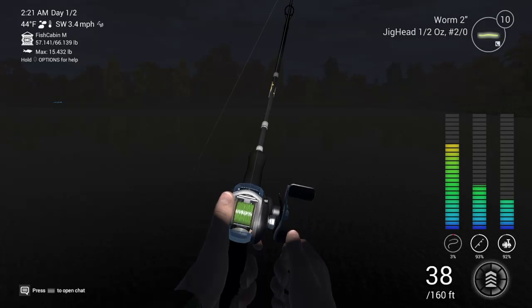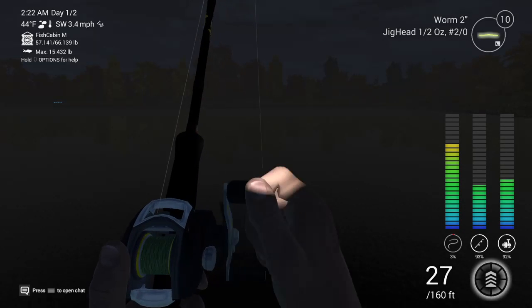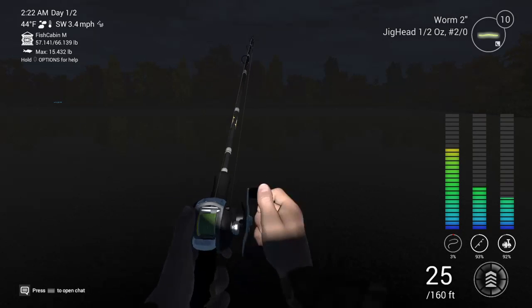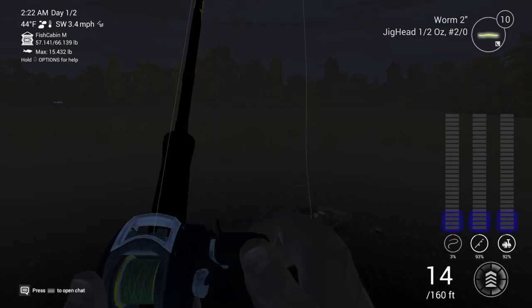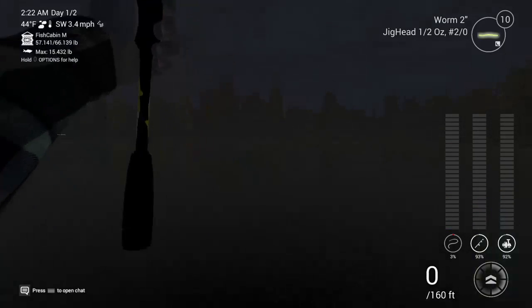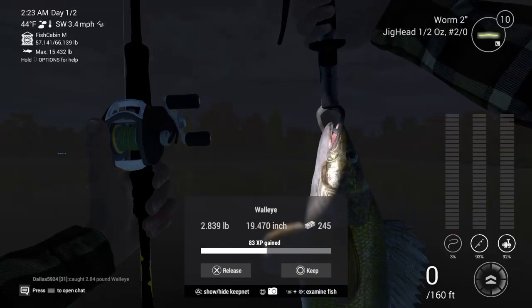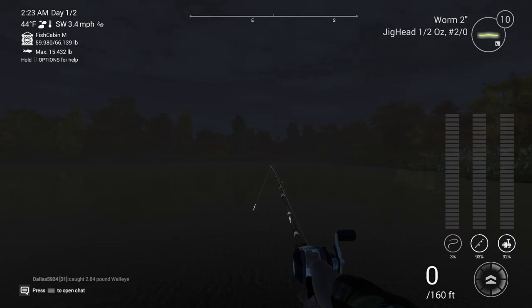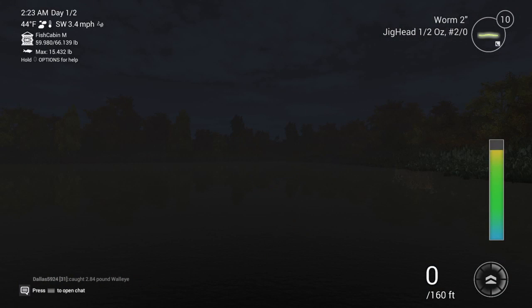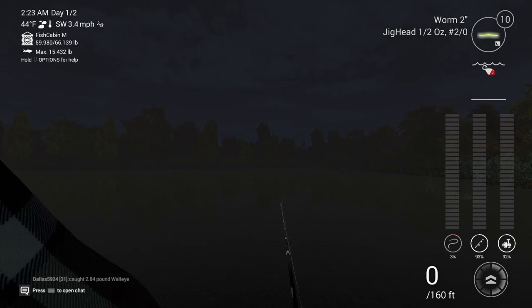Right in front of the dock is a good spot to catch these. If this one's three pounds it'll take us up to 60 pounds, then we'll only need two more fish and get out of here. I think that's a three pounder - or close to it. 2.8. You can see, $250 to $300 per fish - it adds up.